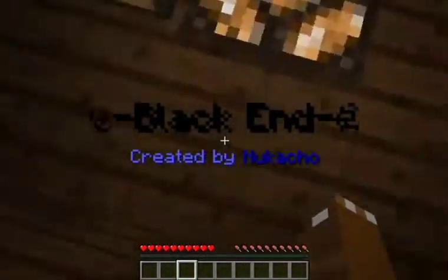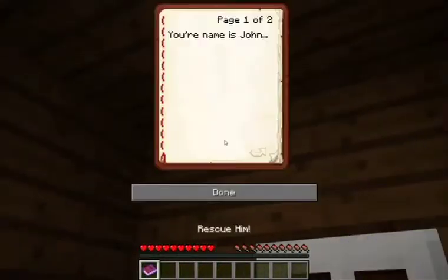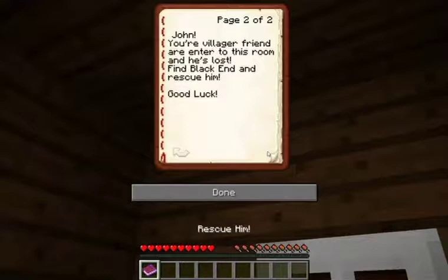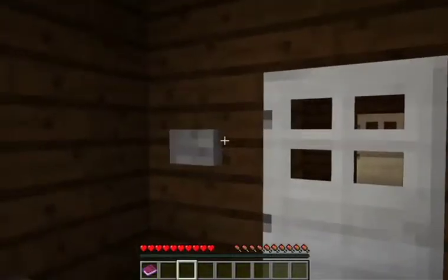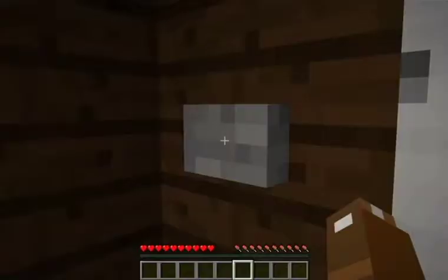Black End, created by Nukacho. Rescue him! My name is John. Your villager friends are about to enter into this room, and he's lost. Find Black End and rescue him. Black End is the name of my friend. I am John. Black End is my friend.